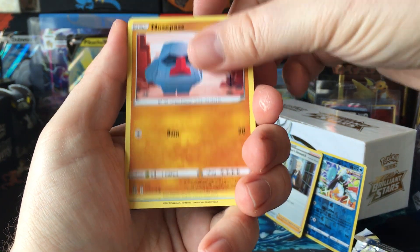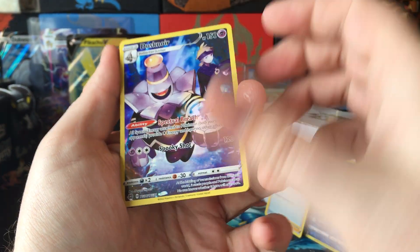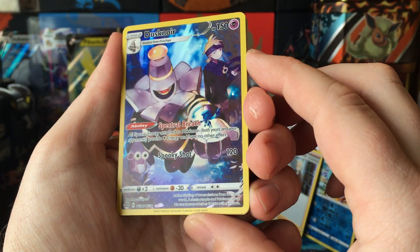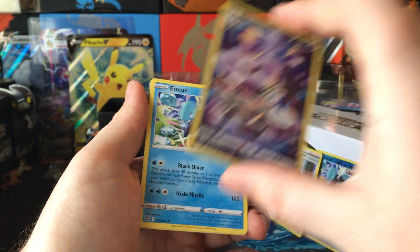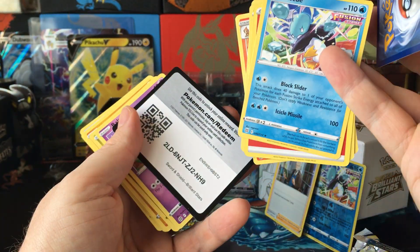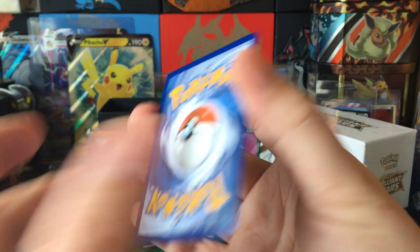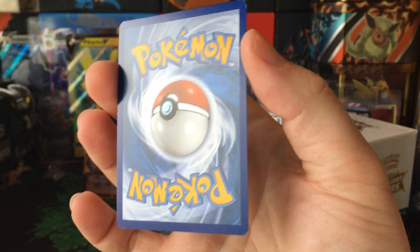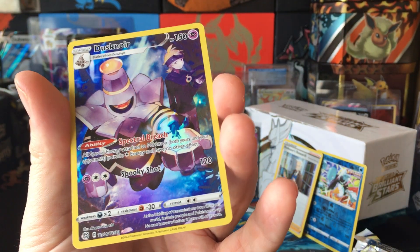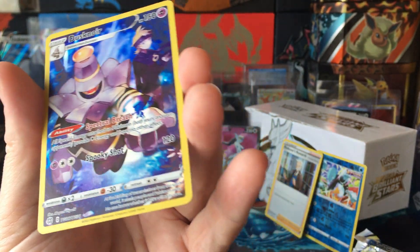Baltoy, Axew, Nosepass, Snorunt, Klink. Ooh, Dusk Door. Character Rare. Another Ice Q — it's the third Ice Q. Anyone else notice these Character Rares? The conditions are kind of tough. But I'll take this. Dusk Door. Liking the coloring.